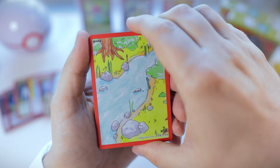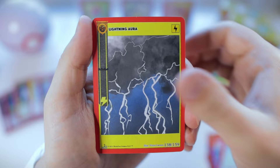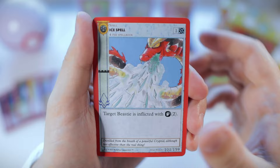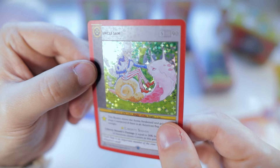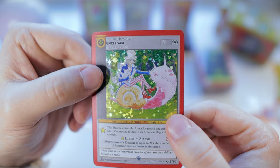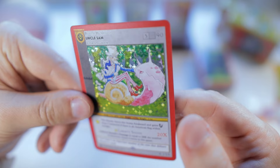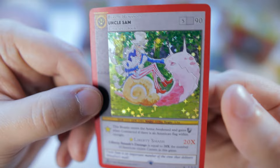Right now we have three holos and two reverse holos. Paralyze, sewer alligator, balancing beam, ice spell, stone skin — and Uncle Sam! That's a full holo, and this is another obnoxious nine! Oh my goodness, we got two obnoxious nine in a Spellbook — this is crazy. That's what I'm talking about! Uncle Sam riding a snail — I don't know how you come up with these things.